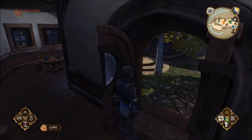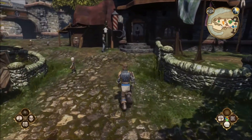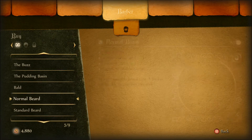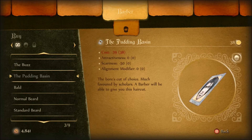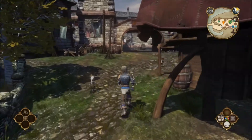We slept in the tavern, had a good old rest. Let's go see if we can buy this — he wanted to give me the pudding basin haircut, which doesn't look great from what I understand. Hello Scarlet, let's cut my hair please. The pudding basin is extremely scary, apparently. Right — pudding basin. Waste of my money. Look at it, I look like a right dork.